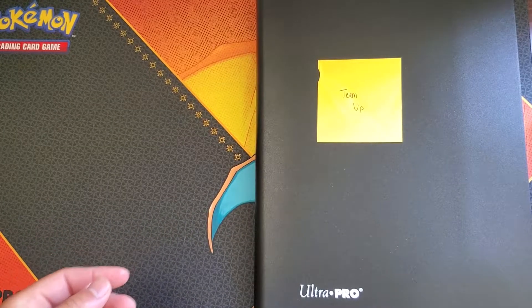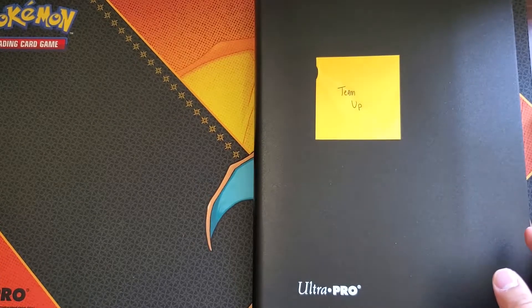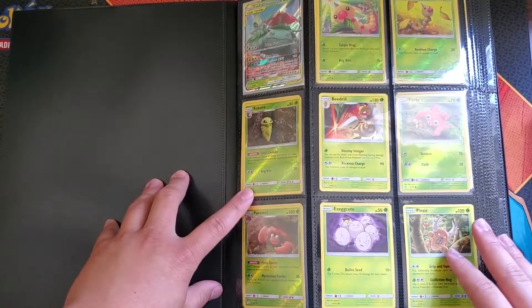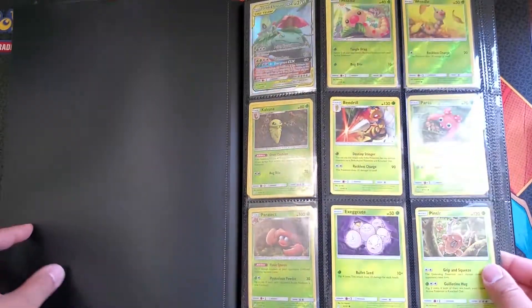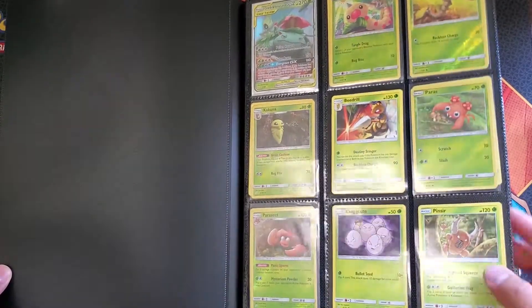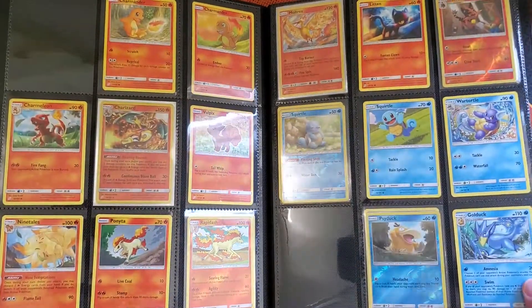Alright, we've got like six collections to go through, so we're going to try to make this as fast as possible so we can get to the good stuff. This is our Team-Up binder — six sets to go through actually. Pages are filled out, we're still missing a lot of reverse holos. I turned off the face cam for this one so we can see the binder clearly.